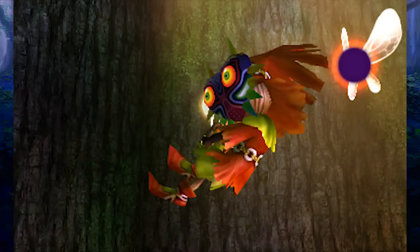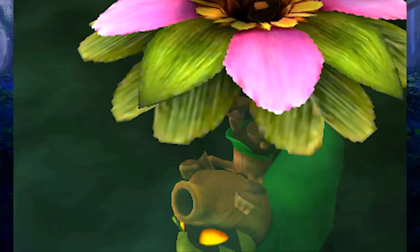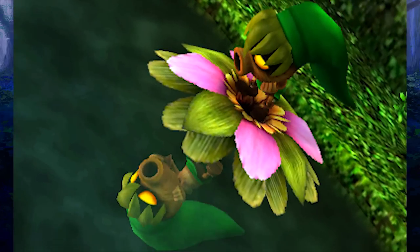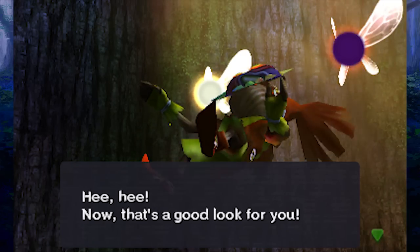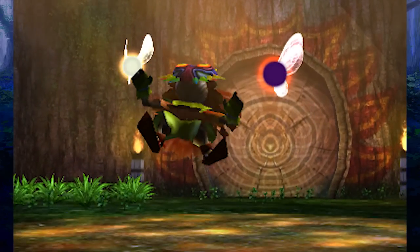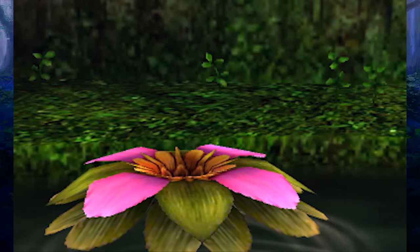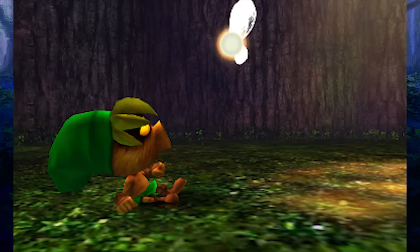If you didn't notice already, Link is looking pretty different — he's adorable. Even his little scream is now a Deku Scrub scream. Skull Kid says 'Now that's a good look for you — you'll stay here forever that way.' I don't know if we can catch up to him, but we're gonna try with our little wooden arms. These fairies are mean — first they trick us off our horse, and they're smacking us in the face, really kicking us while we're down.